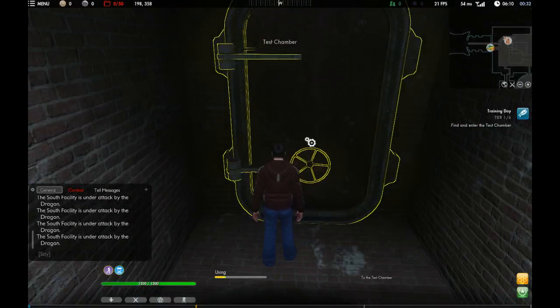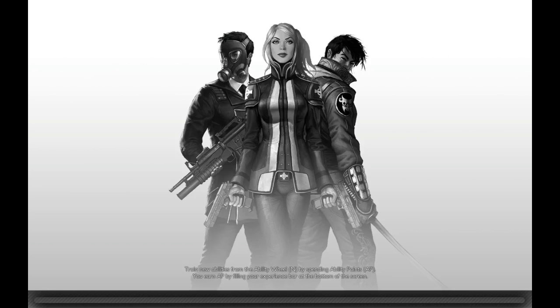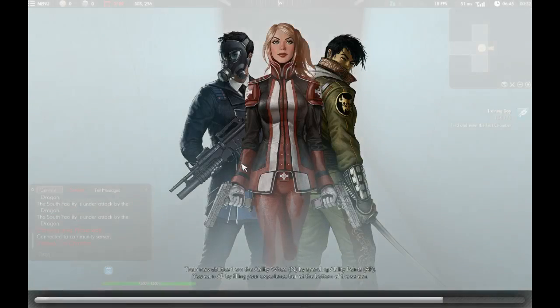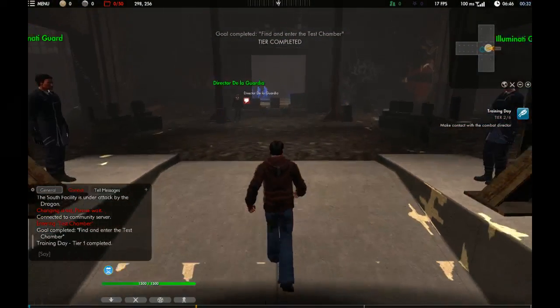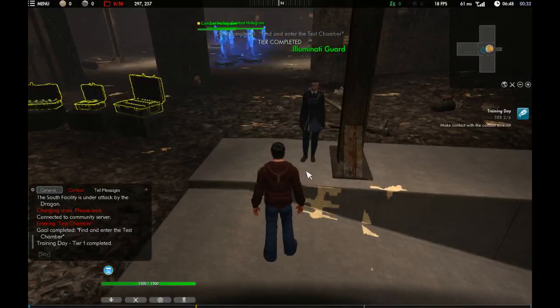To the test chamber. Do you want to enter the test chamber? Yes. Do I want to enter the test chamber? Not really. Now what? Combat holograms. Oh, this is where you choose your thing. I guess it does it on its own.